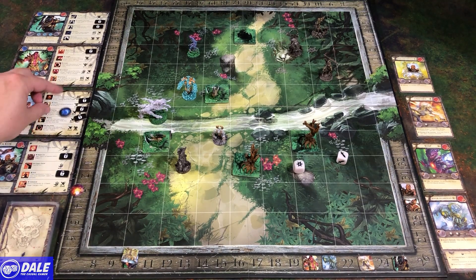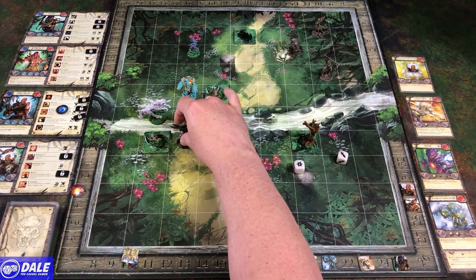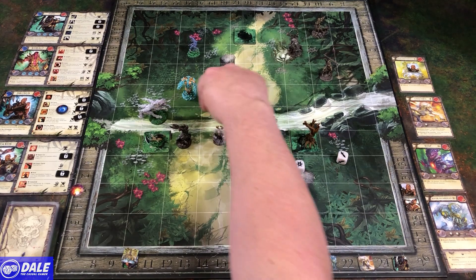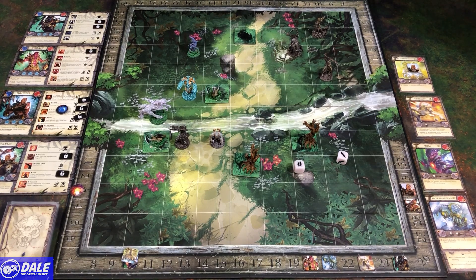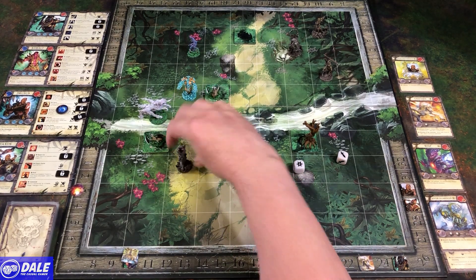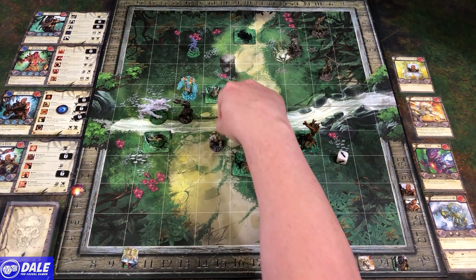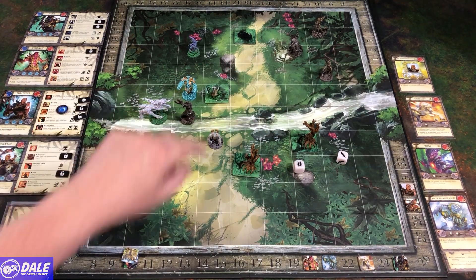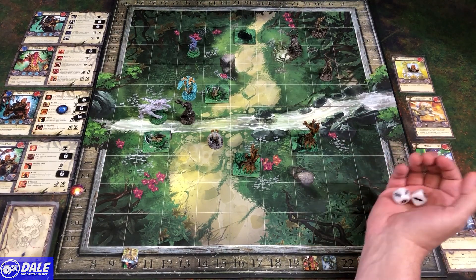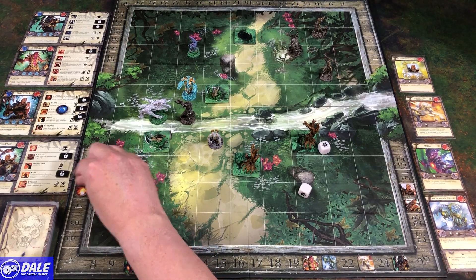Then we're going to go with Drusus. Since the other was a free activation, he's just going to move up one and turn sideways. We could keep going to get into his back, but that leaves our back wide open for the unicorn. We'll take that risk. Moving three into his frontal arc, hitting in the back. That's going to be a base of five, six, seven, plus the dice — eight damage. Taking him down to two health. So that healing saved his life.